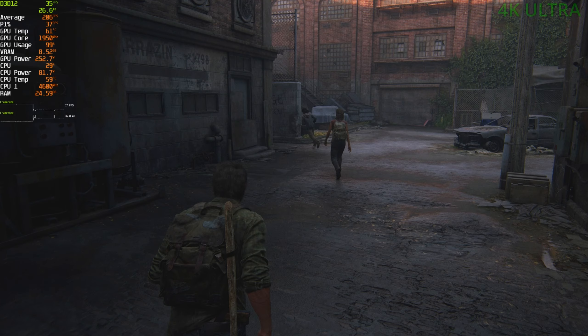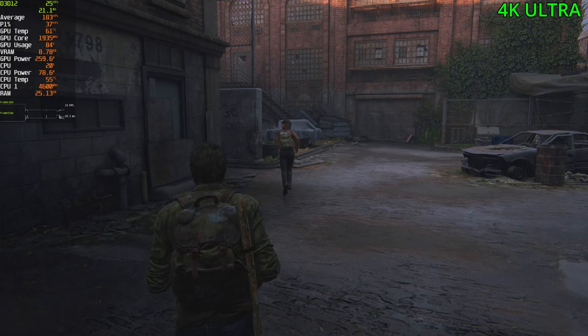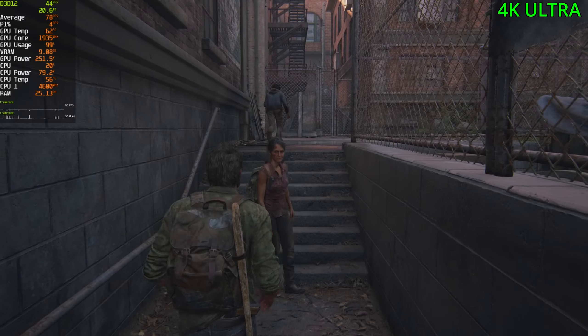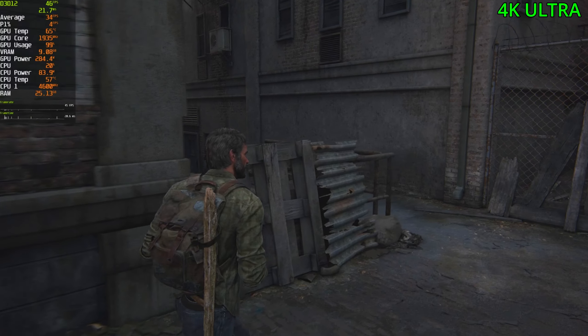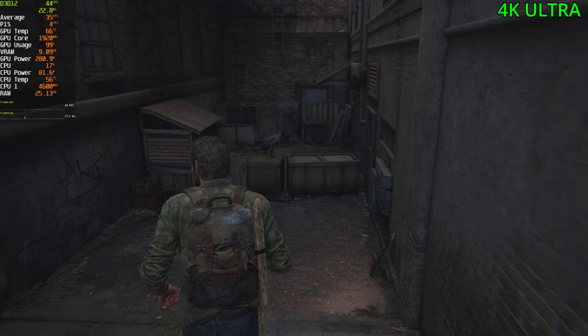I think the aiming feels harder because of the sway — look at this, his hand just moves too much. I feel like that's why the aiming is a bit harder on keyboard and mouse. At 60 FPS it doesn't feel as responsive, and your aim is just moving all over the place, so it's just extra tough. Finally playing the game at 4K — and look at that, oof, that was a bit of a rough patch there: 4 FPS for a little bit.